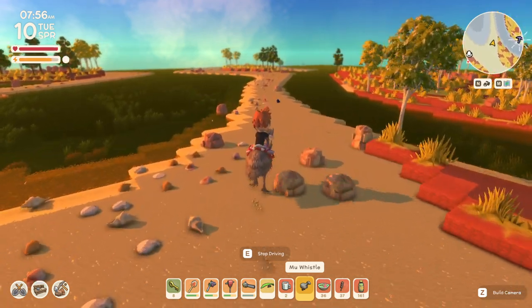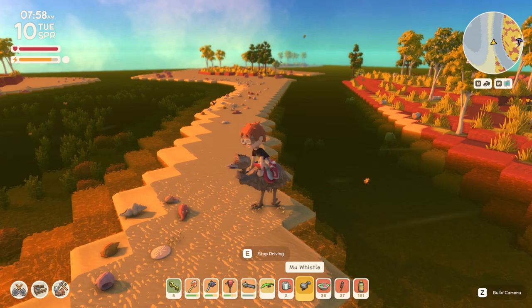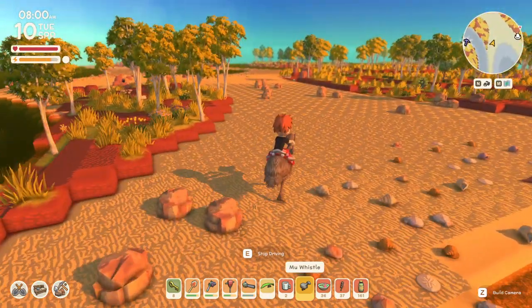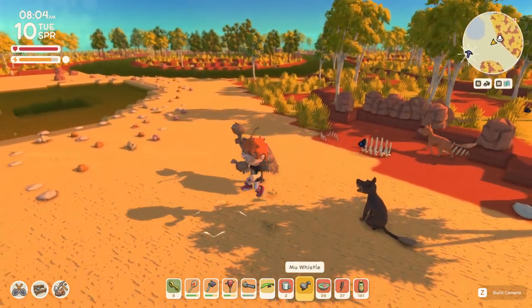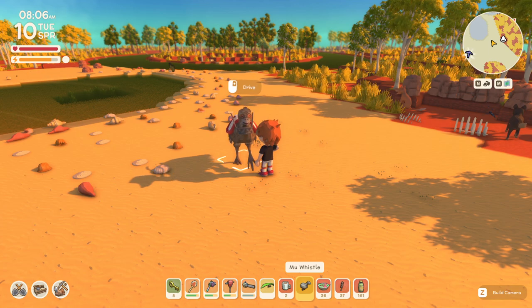I've not played with this yet to see what happens if you have multiple Moo. But I thought this was worth sharing, very cool. The Moo Whistle in the Deep Mine is relatively uncommon, so once you get it, just know that you can use it to summon a Moo to you from a great distance. And on that note, y'all take care, and continue on enjoying Dinkum.